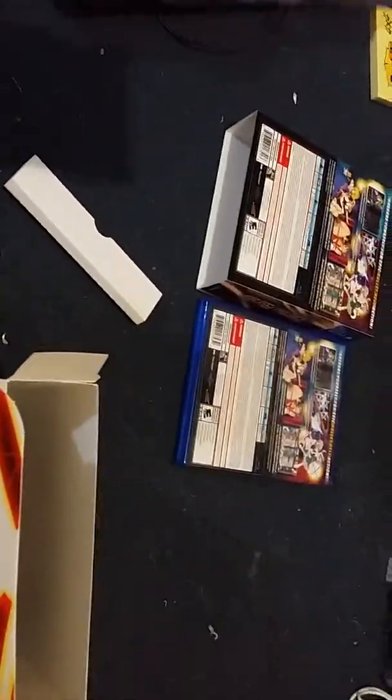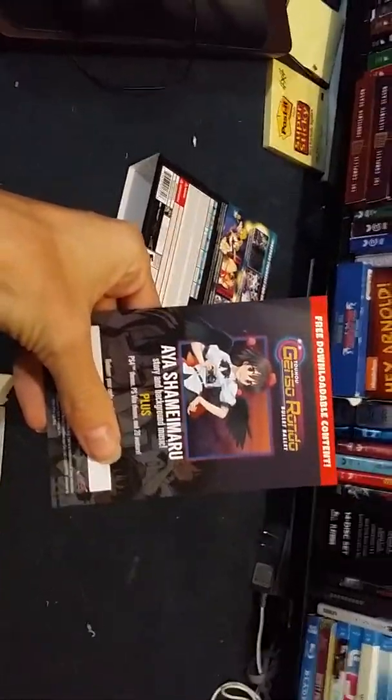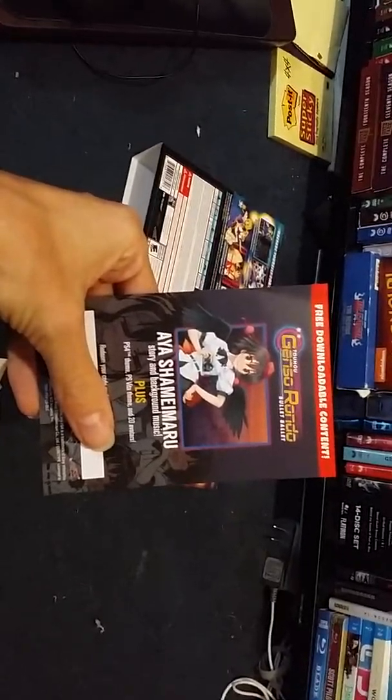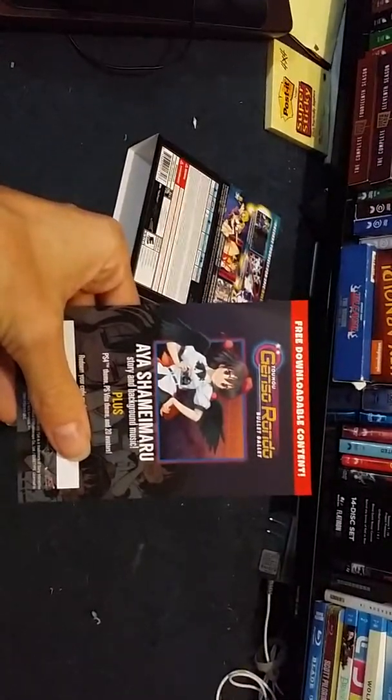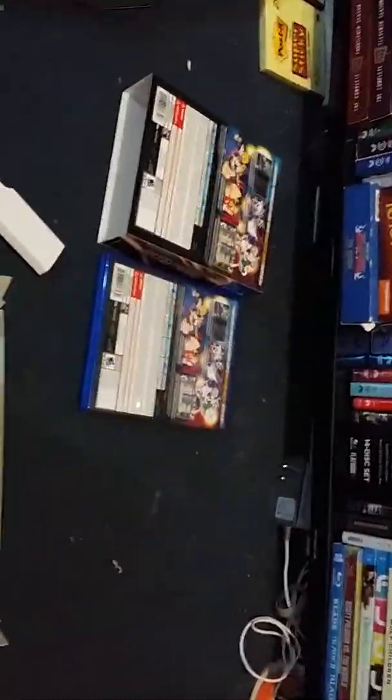Let's see what else we've got here. I don't remember how to redeem this, but this is my downloadable content to get a new background, music, and story for this character. It also comes with themes as well, and avatars.